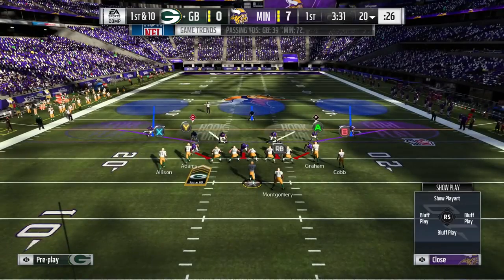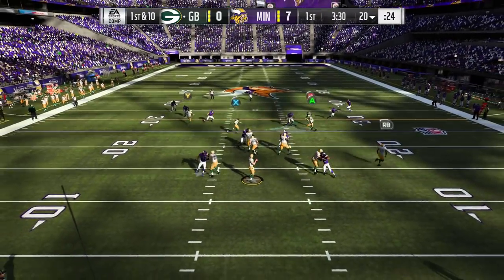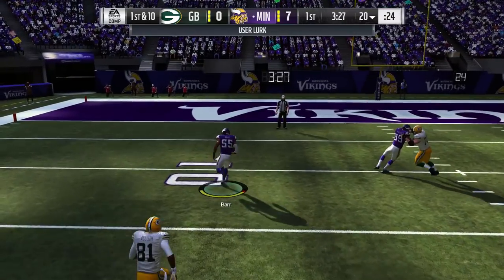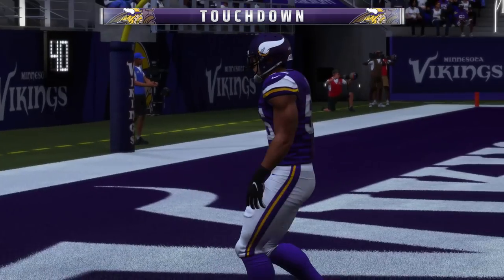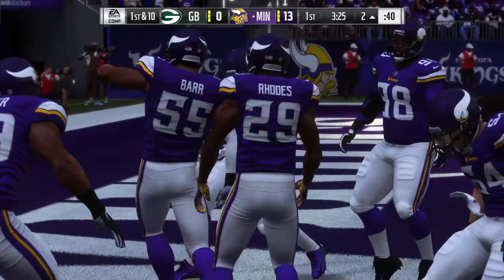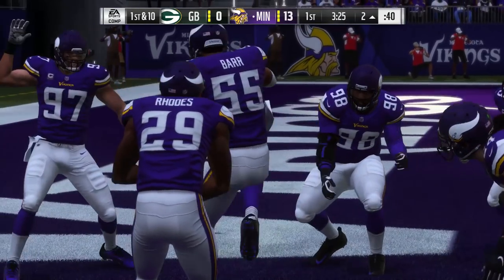If your opponent adjusts and says he wants to take away the route over the middle, so I'm going to start hitting the drag, you can act like you're going to cover the middle and then undercut the drag. If you undercut a drag, usually it's a pick six and you're going to be celebrating in the end zone. That is the easiest way to dramatically increase your skill level at Madden — learn how to user a linebacker or a safety in pass coverage. It will help you so much.